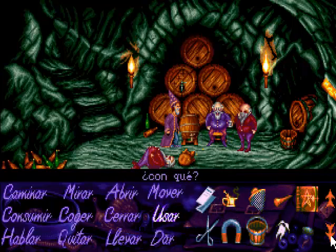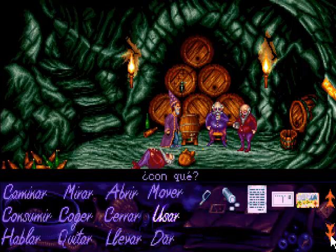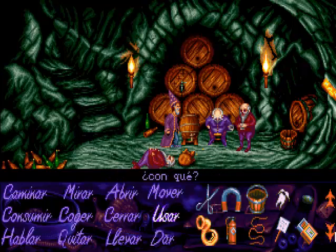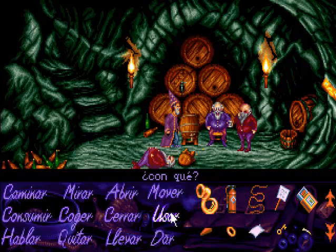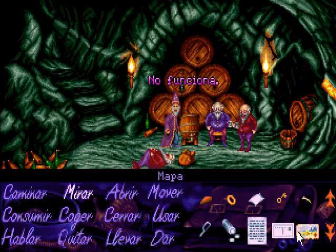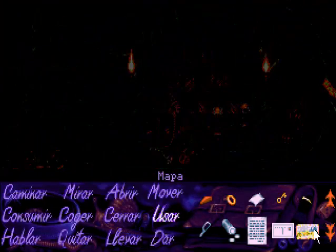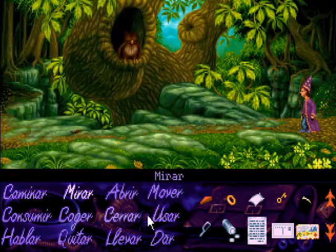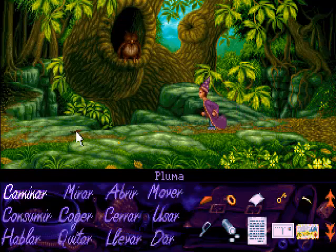Lo que vamos a hacer es coger el mapa e irnos a donde se encontraba el búho. Por suerte el árbol del búho está señalado en el mapa, así que no vamos a tardar nada. Ahí vemos directamente la pluma, la cogemos y nos volvemos de nuevo a la mina de los enanos.